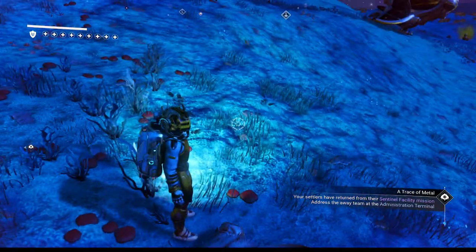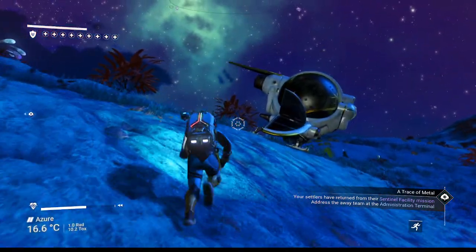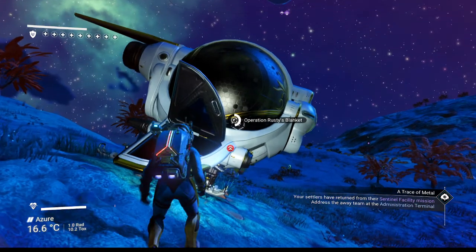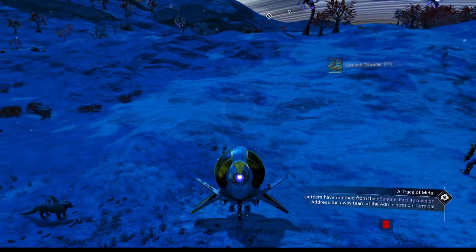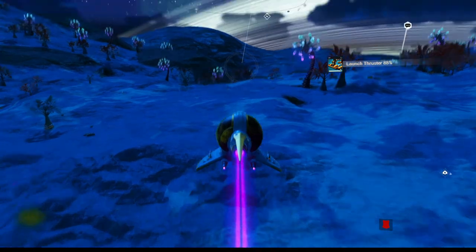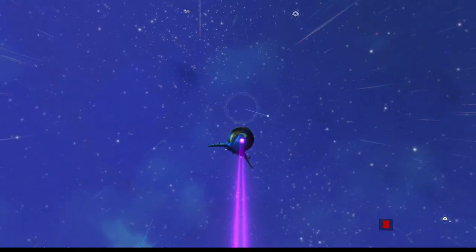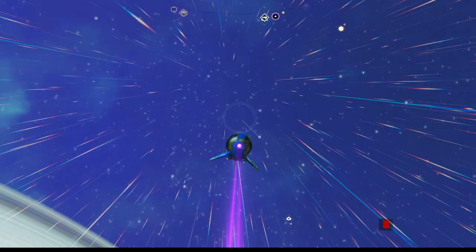Striped tiger! So, now what's next? Your settlers have returned from their sentinel facility mission. I guess we needed to go to the settlement — I should have just landed there in the first place. Oh well. At least we have a map marker showing us the way.